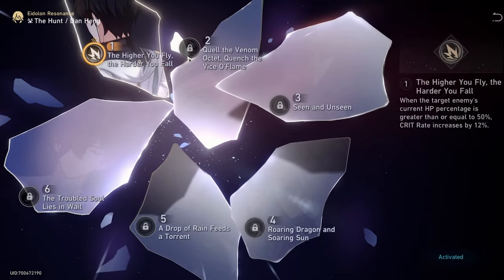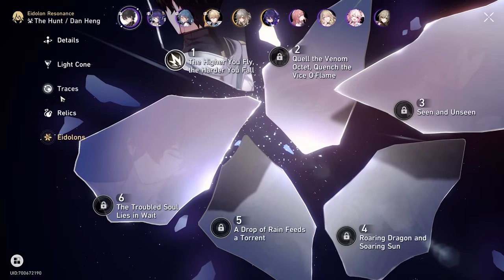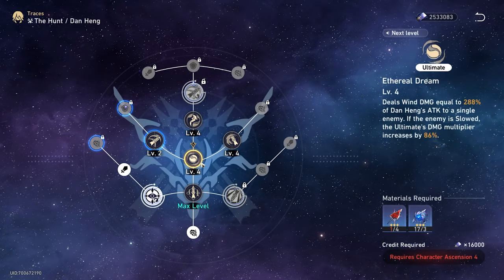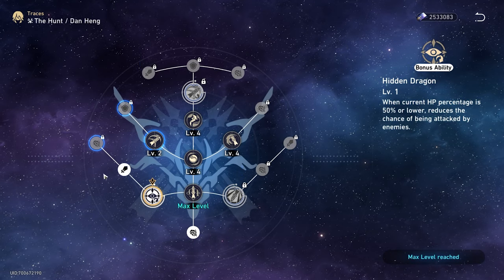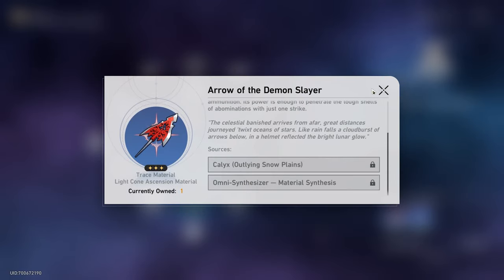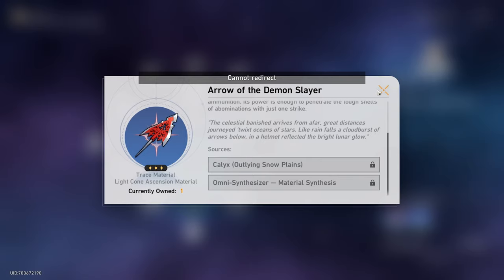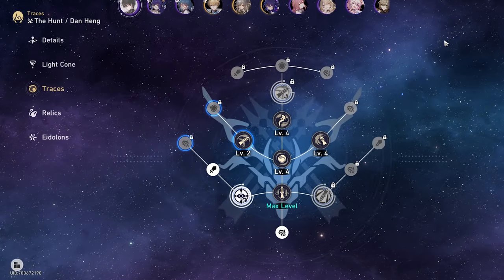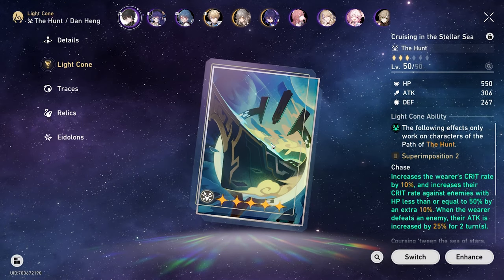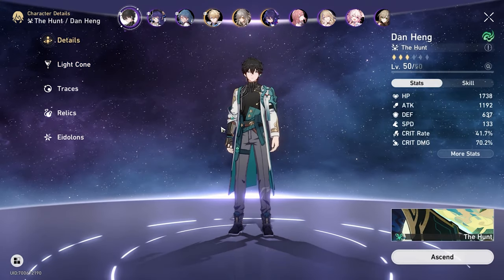For Eidolons, I pulled a copy at some point during my gameplay, so we've got his first Eidolon. His traces are at 2, 4, 4, 4. We just focus on ult and skill. He's got his extra ability so he doesn't get hit, plus an attack buff and wind damage trace. The light cone we're running is Cruising in the Stellar Sea — the free one — at superimposition 2. It'll be 5 one day. And that is my Dan Heng.